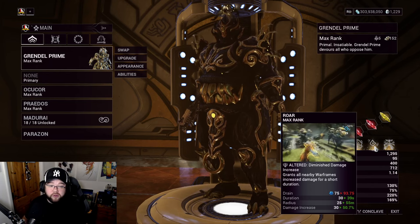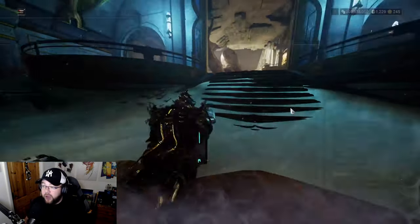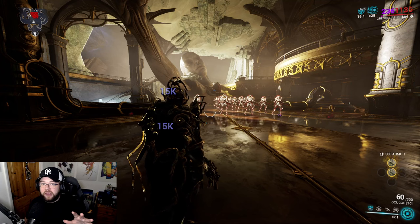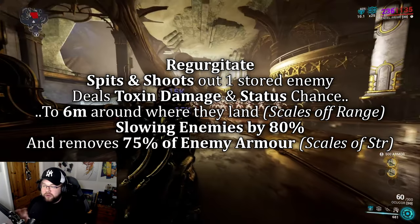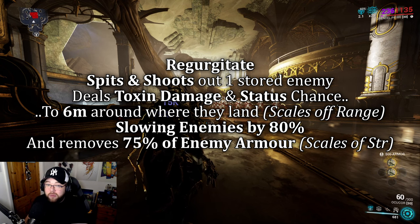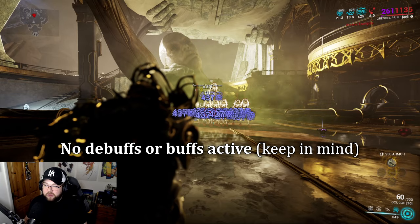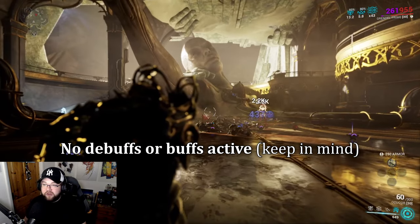Now the fourth ability, Regurgitate, deals toxin damage. The way it works is you spit an enemy out from your stomach - it deals toxin damage, applies a toxin proc, slows enemies by about 80%, and depending on your strength also strips enemy armor. Here's what it looks like without the augment: you spit an enemy toward a target, dealing toxin damage and slowing them. With the augment equipped, it looks a bit different - we can already see the Gastro effect happening.